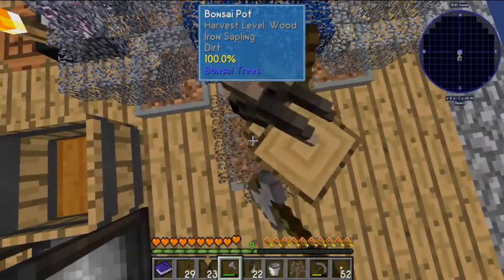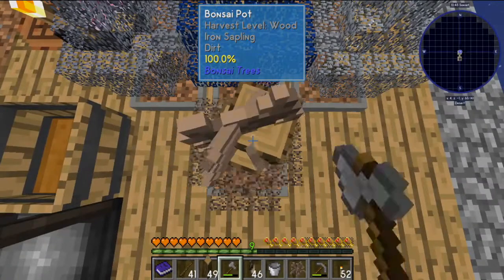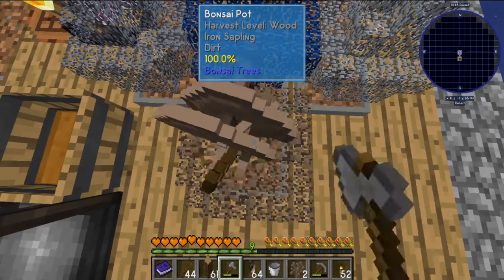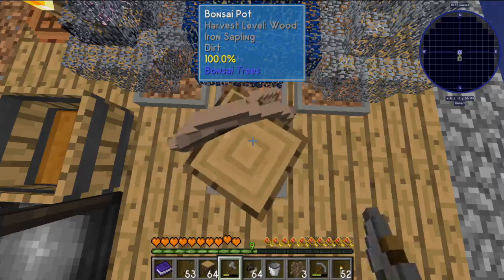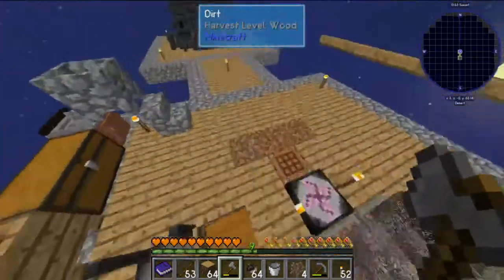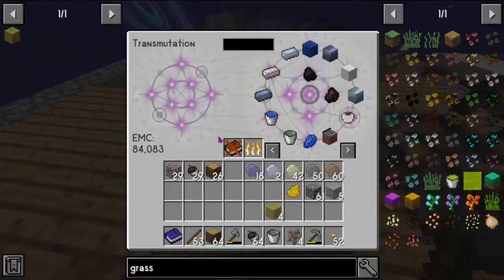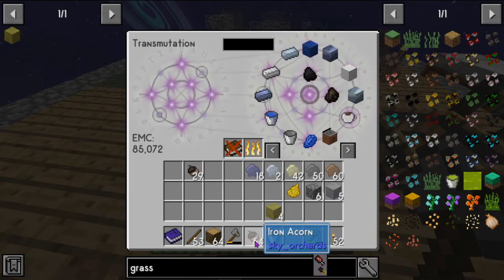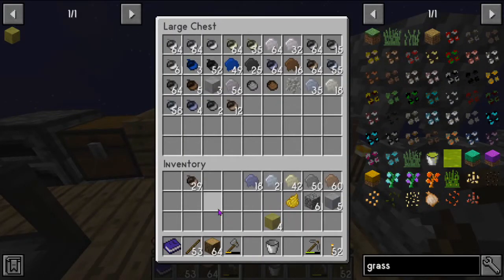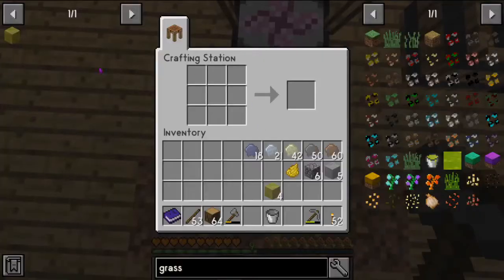To get the diamond saplings — which is crazy, we're on episode three. To be fair, this me having instant growing bonsai plots and also the fact that we have Project E in the pack is contributing to how fast we're able to progress through this path.